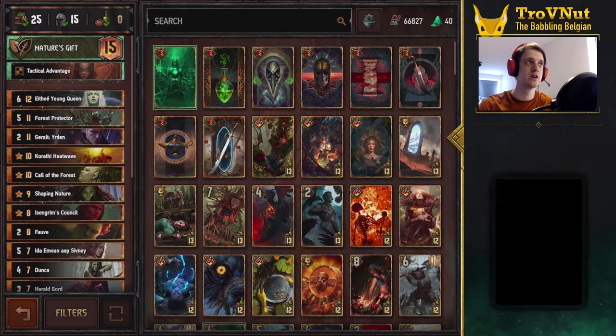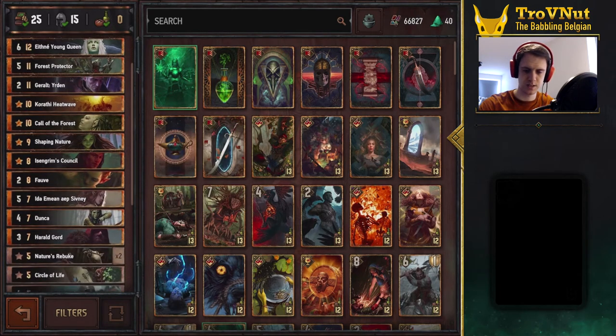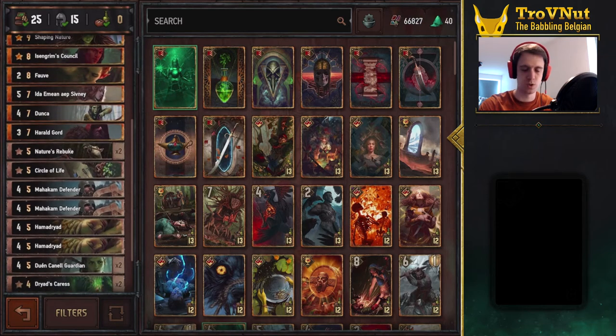We still have Karate Heatwave, we still have Ethne, we still have Vervor's Protector, but we also have Geralt Urdan specifically to deal with giving ourselves a last big boost of damage. So resetting an entire row — especially in this mode where our opponents will be focusing on boosting a lot of units — that's going to be very, very handy, especially against Northern Realms.